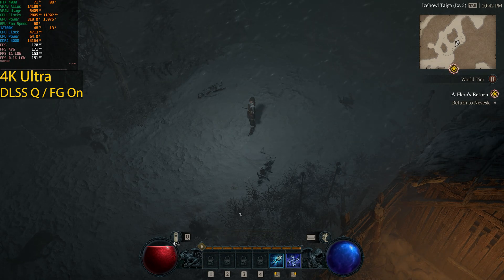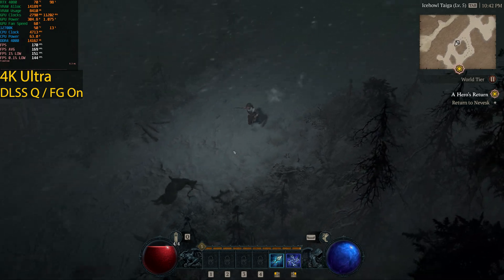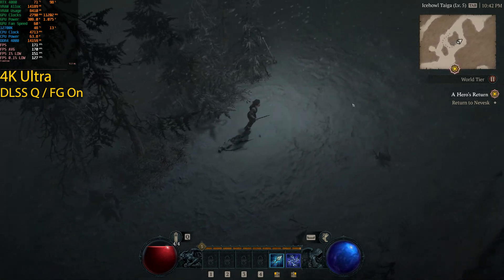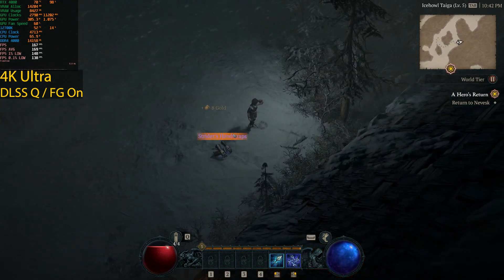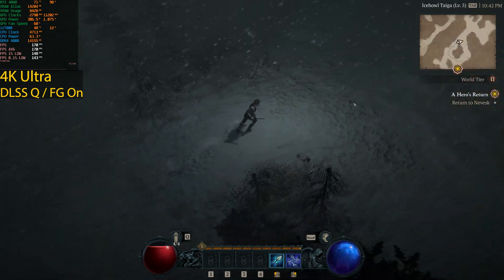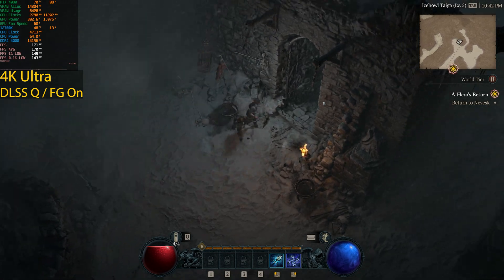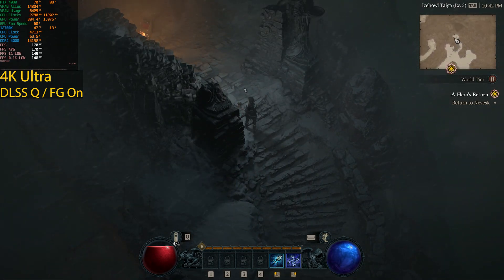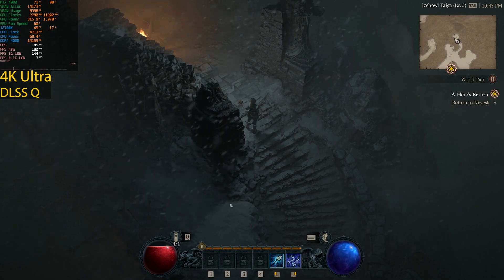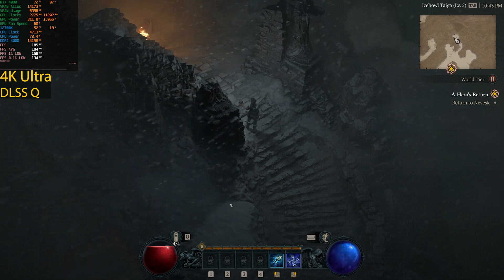Now enabling frame generation with DLSS Quality, my frame rate actually drops — the same issue I saw earlier that I thought was a system problem after rebooting. It seems frame generation reduces the frame rate in certain scenarios. Standing in the same spot: 170fps with frame generation enabled, 185fps with it disabled. Something is definitely not right with frame generation in this game.